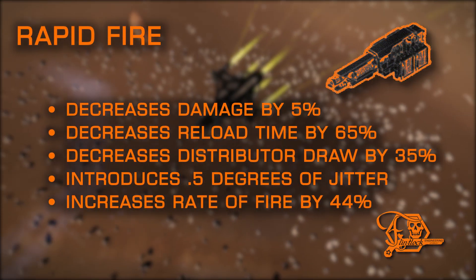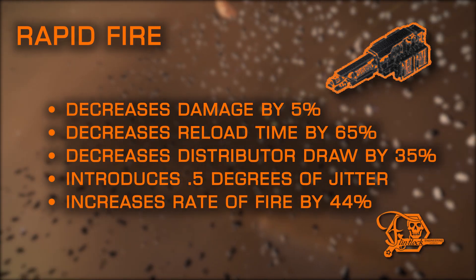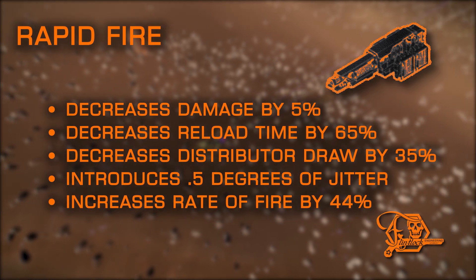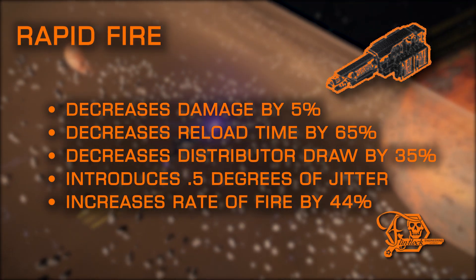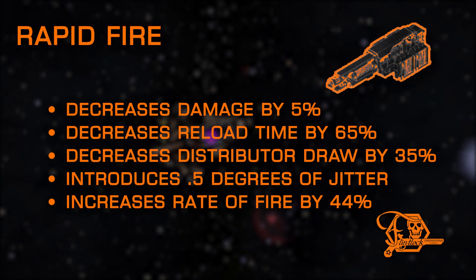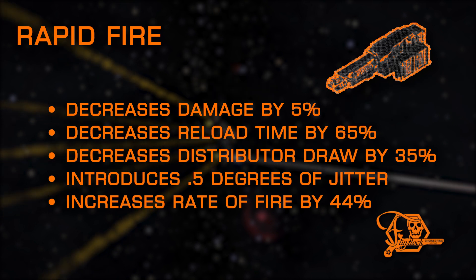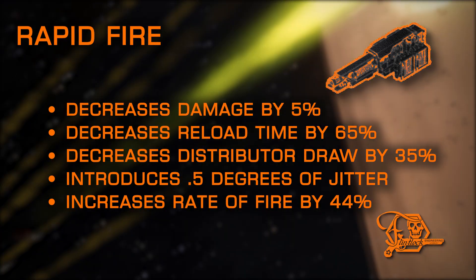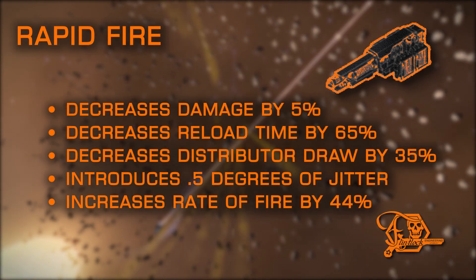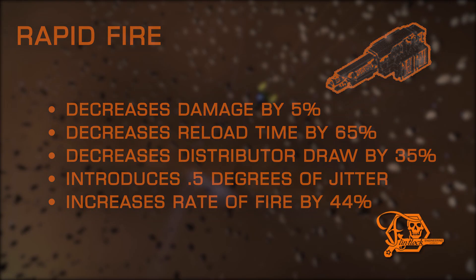Rapid Fire is a fun mod, albeit not as practical as others, and is another PA exclusive mod on this list. As well as increasing damage output potential per magazine via the rate of fire increase, it increases your sustained damage per second due to the massive slash in reload time, which is another PA drawback. It also helps control distributor draw per shot, but adds the dreaded jitter. Luckily, at close proximity engagements, it's hardly noticeable and may only affect your longer range shots or engagements against smaller targets.